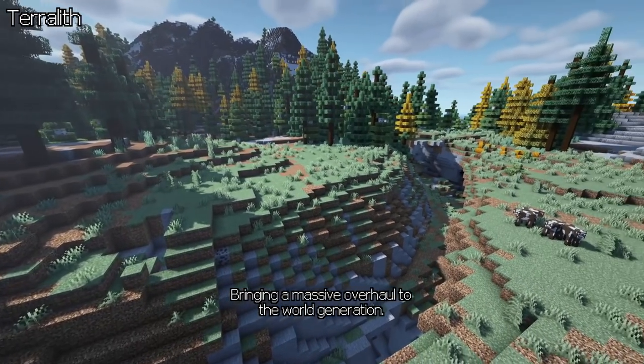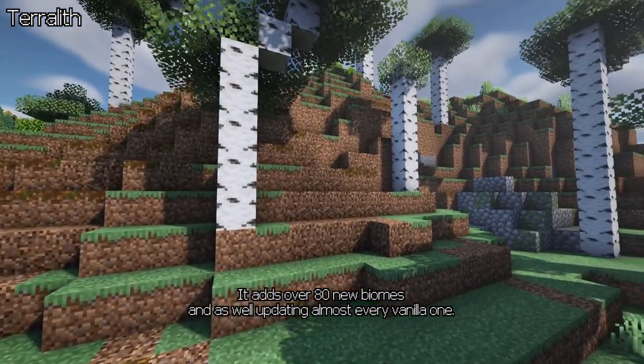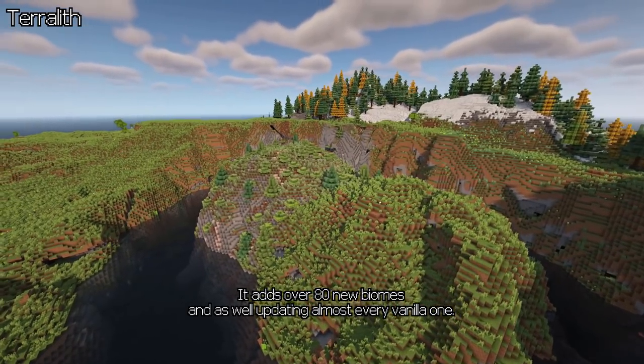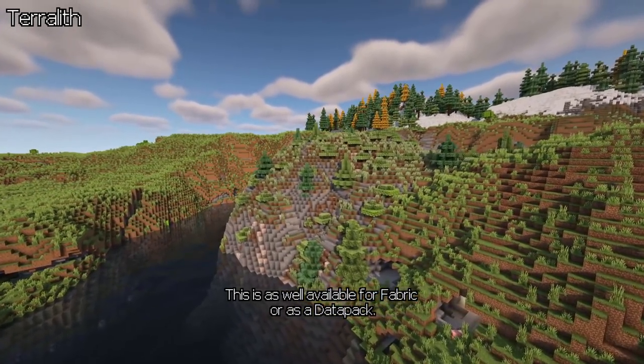Terralith brings a massive overhaul to the world generation. It adds over 80 new biomes and is well updating almost every vanilla one. This is also available for Fabric or as a datapack.